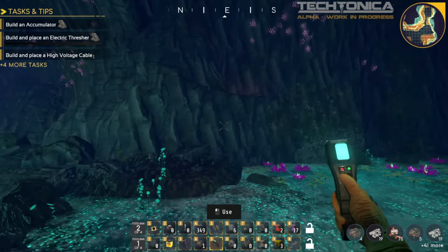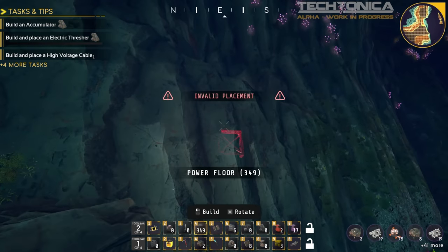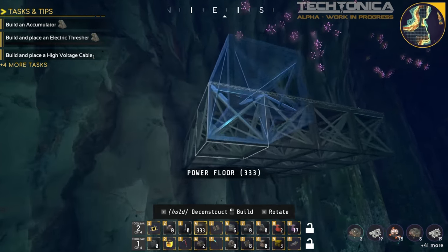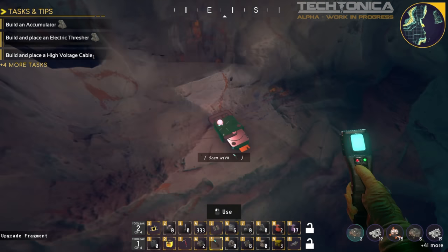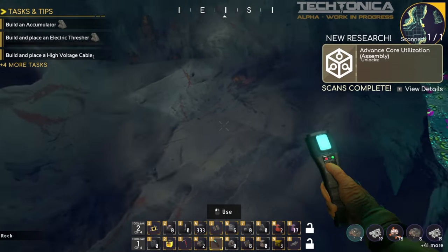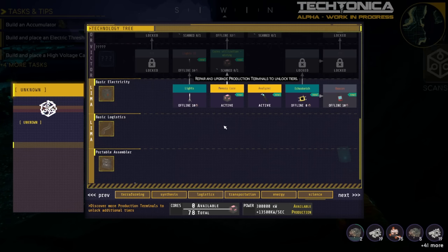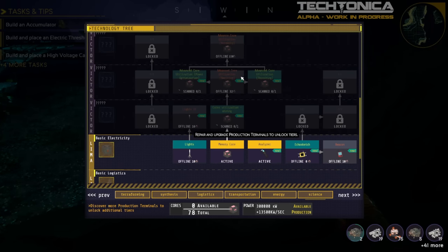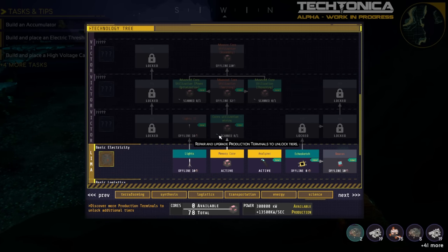I have a bunch of stuff crafting right now and I want to head up — I feel like there's something amazing up there. Let me make a little platform and get up there. Oh snap, there it is — Advanced Core Utilization. Assembly unlocks — wait, what did that actually unlock? Core utilization mining! Look at all the different tiers of stuff they have.